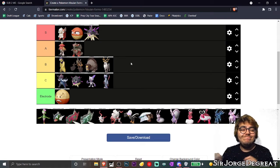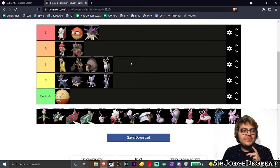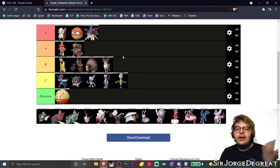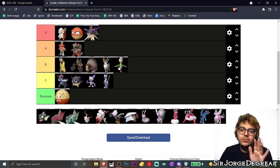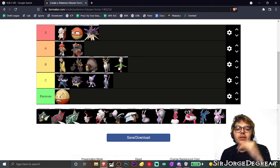Next up we got Hisuian Lilligant. I honestly don't know how I feel about it — I kind of forgot it even existed. You beat it early on in the game and then you just move on. I kind of like that it's a ballerina — it's a very physical ballerina — but other than that I don't have strong feelings. You know what, I'll give it the respect it deserves as one of Arceus's chosen ones. I'll put it in B tier, though it's really between B and C.